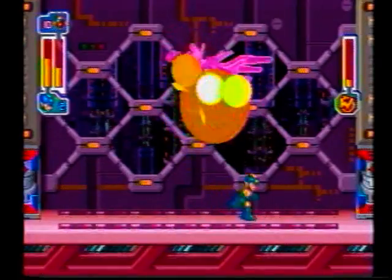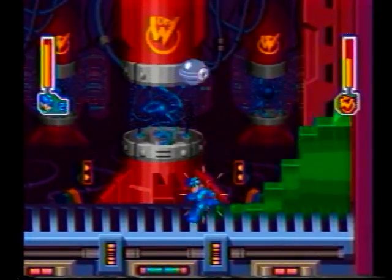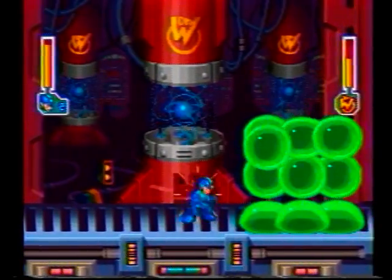Just keep jumping and shooting the flash bomb until he calls it quits. The fourth boss is quite gelatinous — Bill Cosby would find him quite tasty. I'm thinking of the pudding commercials... no, I'm right, he does Jello commercials too.